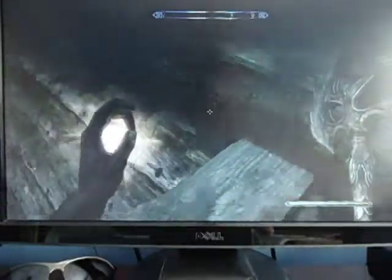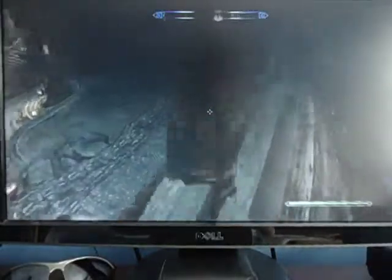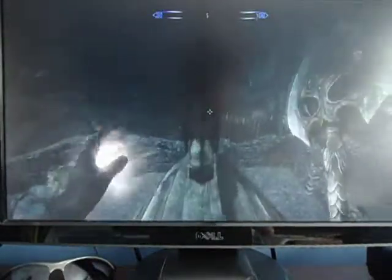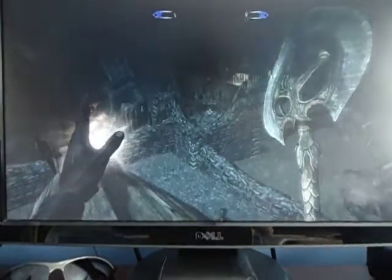And then once you're over here, just keep on jumping until you get on top of this one, this little beam right here. And then keep jumping until you're on top right here. Once you're on top over here, just wait for your Whirlwind Sprint to recharge. And you're going to be aiming right there.